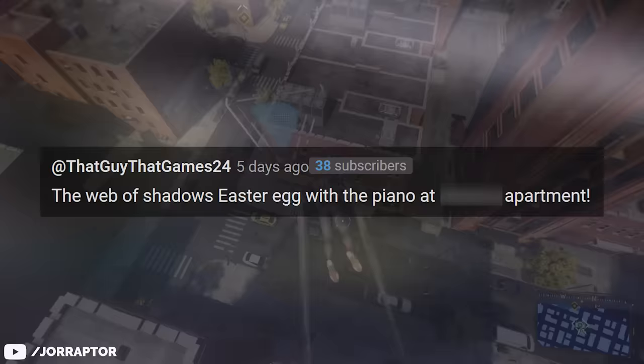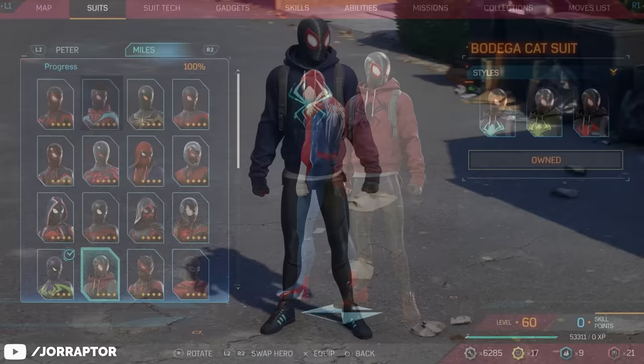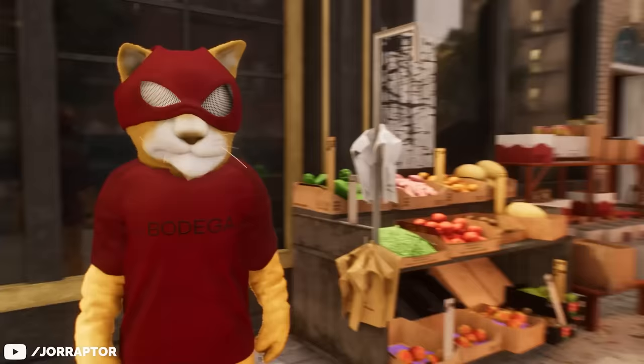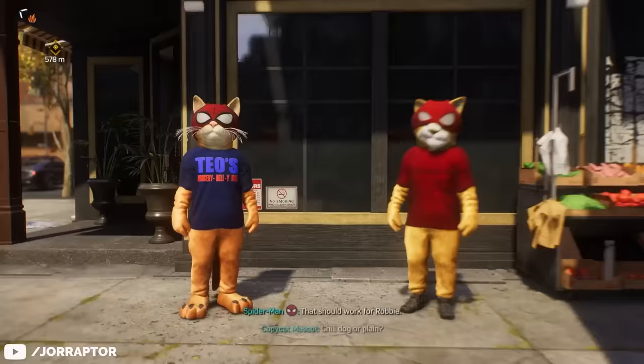Really cool find from that guy that games in our comments. Another cool easter egg with multiple layers is the Bodega Bee photo opportunity near the start of the game. The cat mascot is of course a reference to the cat Spider-Man from Teo's Bodega, which is where the Bodega cat suit also came from in Miles Morales. But the imposter cat on the right actually has a slightly different mask, which bears a striking resemblance to Ben Riley's Scarlet Spider suit, as noted by Jonah in our comments. With Ben being a clone of Peter and the right mascot being an imposter, it's very fitting — but there is even more to this easter egg.